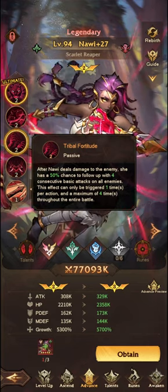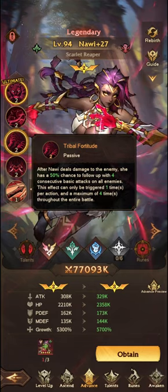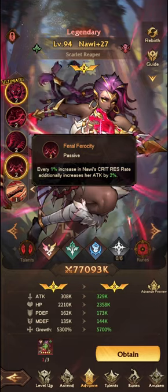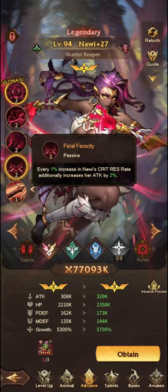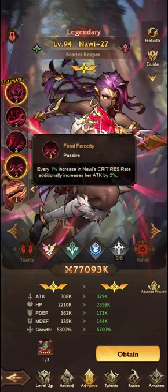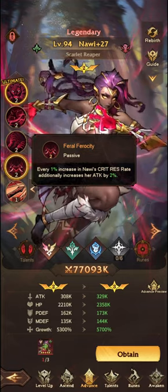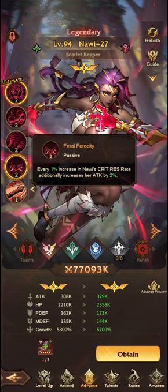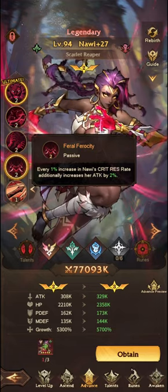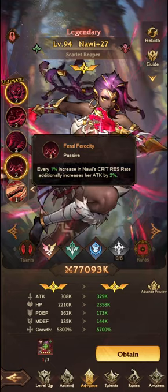Unfortunately, it is a 50% chance, so RNG — we're all at the mercy of RNG. The final passive is: every 1% increase in Nauri's crit resistance rate additionally increases her attack by 1%, and then 2%. The 1% is quite effective, and the 2%, even though it's only a percentage difference, it is actually quite impactful on the way that she performs.